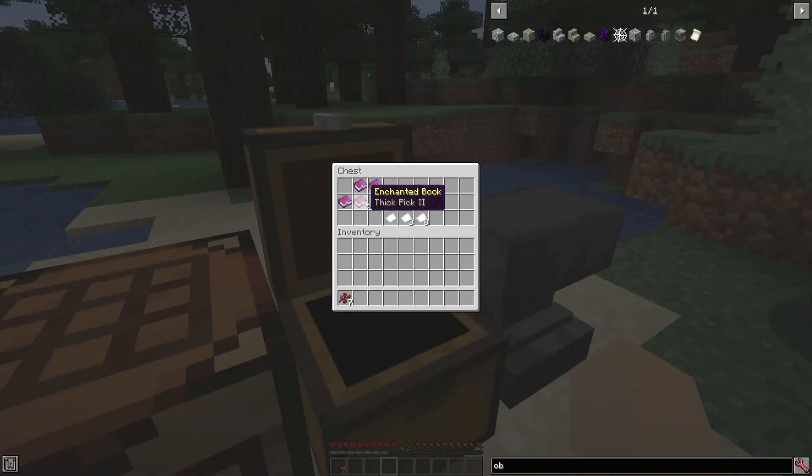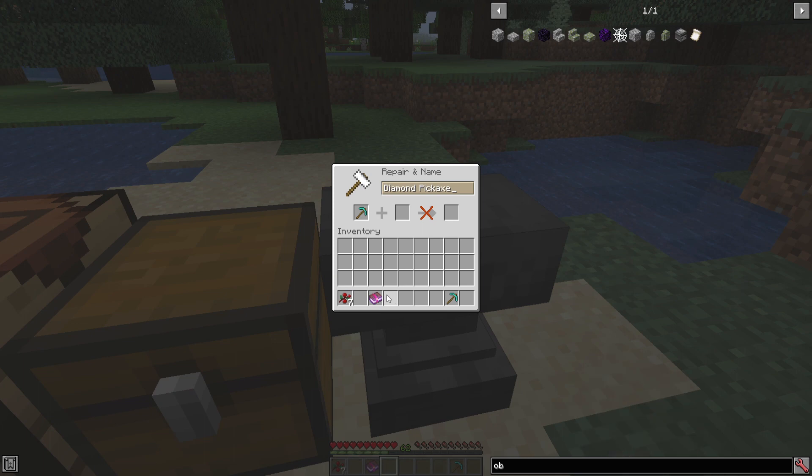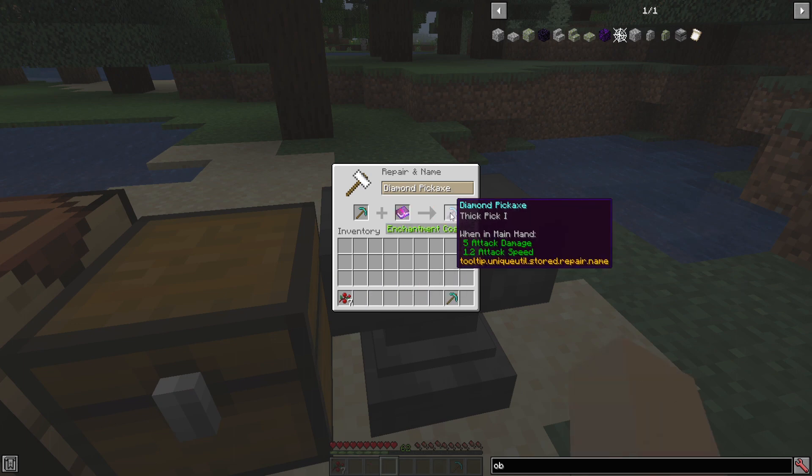The next enchantment is called Thick Pick. It has two levels: level one is two and a half times faster, and level two is three and a half times faster. You put this on a diamond pick, since the diamond pick is able to mine obsidian. Note that the unique stored value should display a number — that's a known bug on the list to be fixed in the next update.